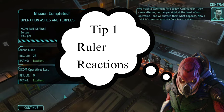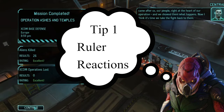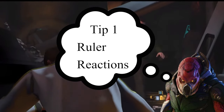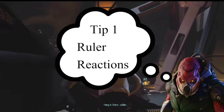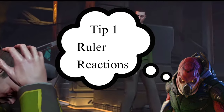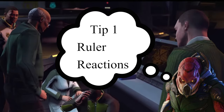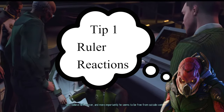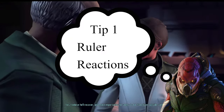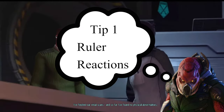Tip number 1B: actions that are out of line of sight of the ruler will not trigger a ruler action. So if you have someone not directly seeing the ruler, the ruler will not react. Bonus points: if you have a grenadier outside of the ruler's vision range and you use Salvo with two grenades, you can drop them right onto the ruler and they will take it without reacting.